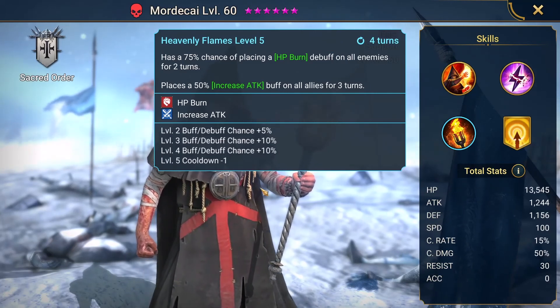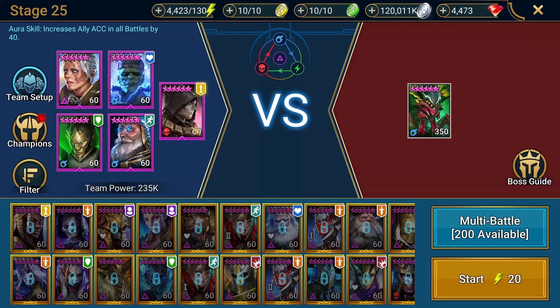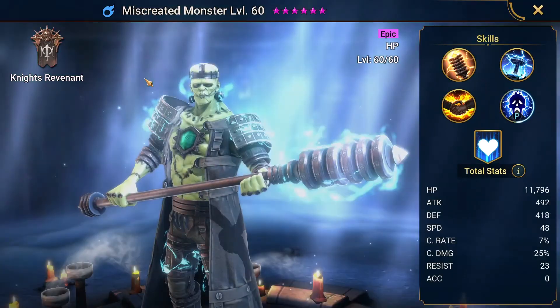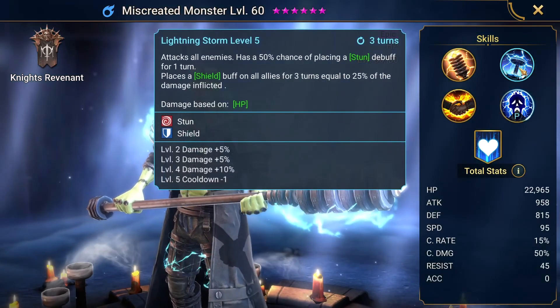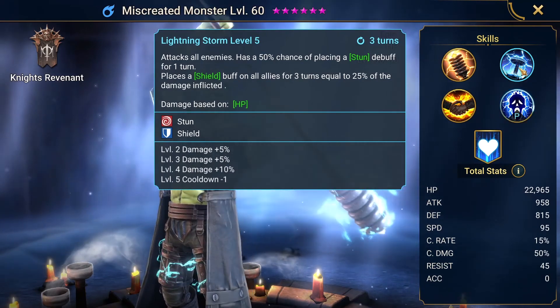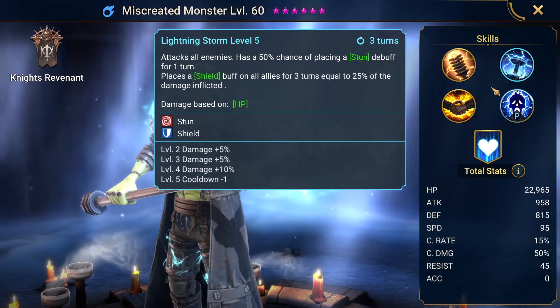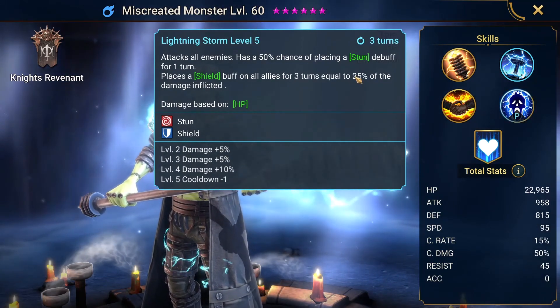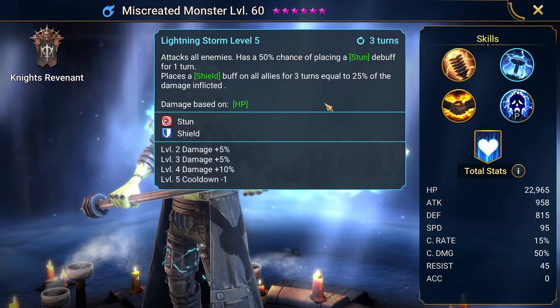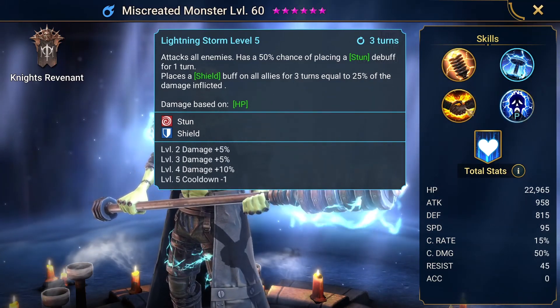You want those little spiders to proc their HP burn so you can get more damage dealt to the main spider. Miscreated Monster can stun, so I have two stunners in this team. They don't have specific gear really — they're all pretty stacked. He can stun them and then places the crazy shield on everyone. It's like double your health, basically.